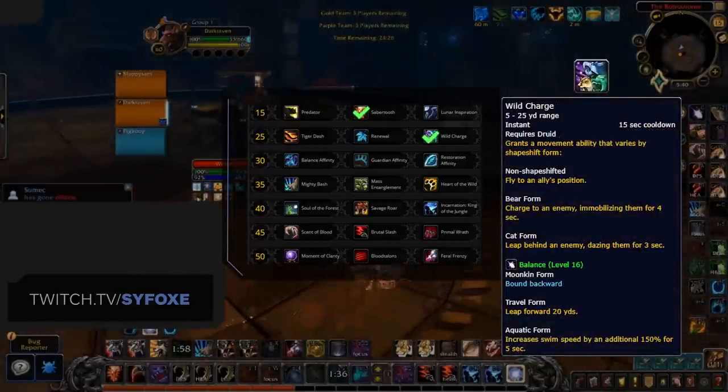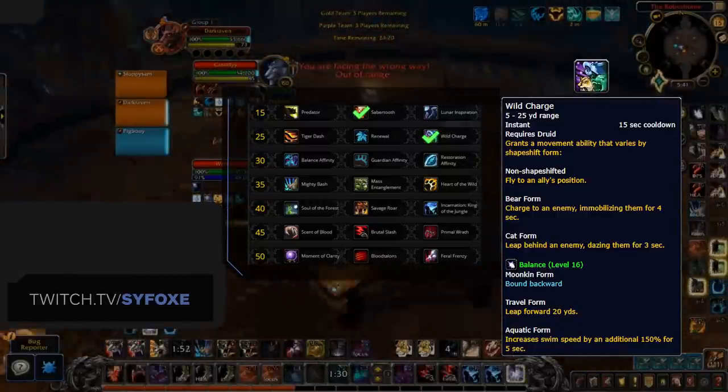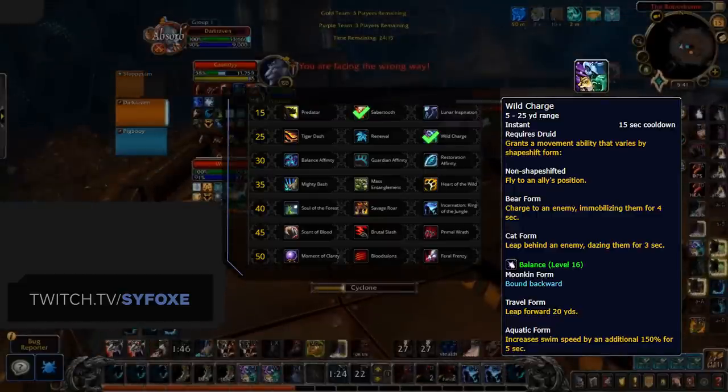Dropping down to the level 25 row, the only real option here is going to be Wild Charge. The mobility is just too strong to pass up. You can use it as a gap closer in cat form, a root in bear form, or even a way to escape back to safety if you go into normal form, and it's a must-have in all scenarios.